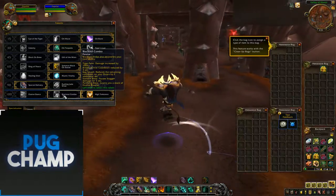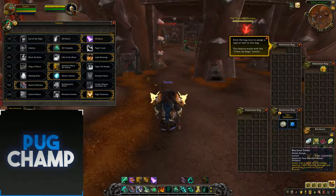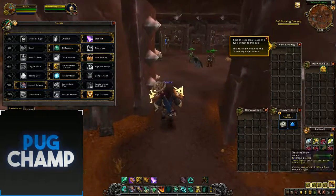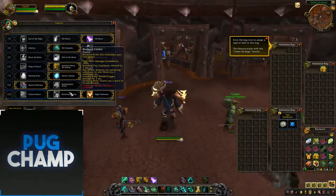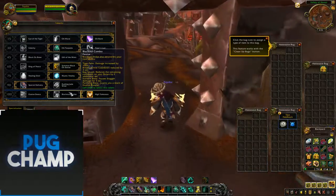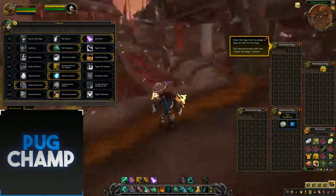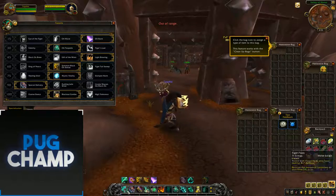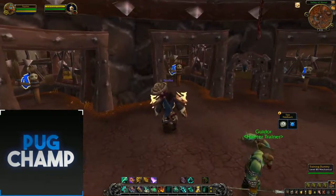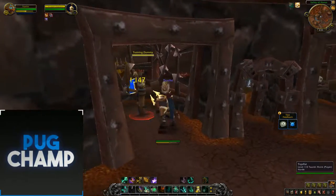For the last tier I always like taking Blackout Combo, because it's going to increase your damage. When you use Blackout Strike, it empowers your next ability: Tiger's Palm damage increases by 100%, Breath of Fire cooldown is reduced so you can hit all the adds, Keg Smash reduces the remaining cooldown of your next two brews by 2 additional seconds, Iron Skin Brew pauses the Stagger, and Purifying Brew grants a stack of Elusive Brawler. You want to use Blackout Strike then Tiger's Palm for that 100% increased damage, or Blackout Strike into Breath of Fire when there are lots of adds to get the reduced cooldown.